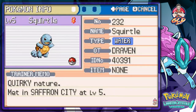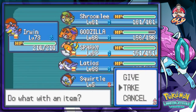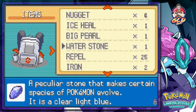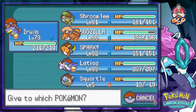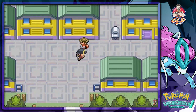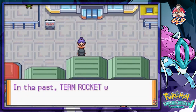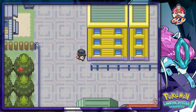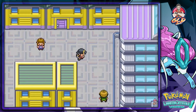We got ourselves a Squirtle — female, quirky nature, with a typical moveset. I'm going to give her the experience share from Sparky and try to evolve this starter Pokemon too. We need to start picking our team because the Pokemon gym leaders have pretty strong Pokemon. Brendan's family is here from Hoenn. Checking another house — it's the Copycat girl's house: 'A little girl who is an expert at mimicking people lives here.'